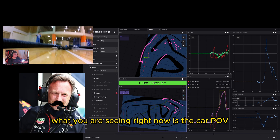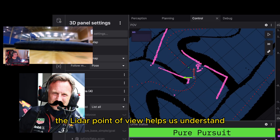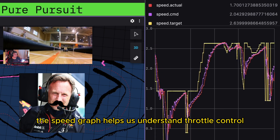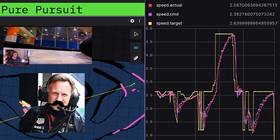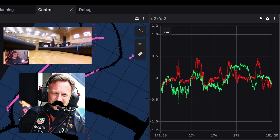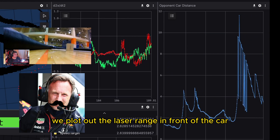What you are seeing right now is the car POV and the associated Rosbag being played back in Foxglove. The LiDAR point of view helps us understand how well the car is tracking the optimal raceline. The speed graph helps us understand throttle control and brake timing during a lap. We also measure accelerations to estimate the car's available grip budget. To debug our obstacle avoidance system, we plot out the laser range in front of the car.